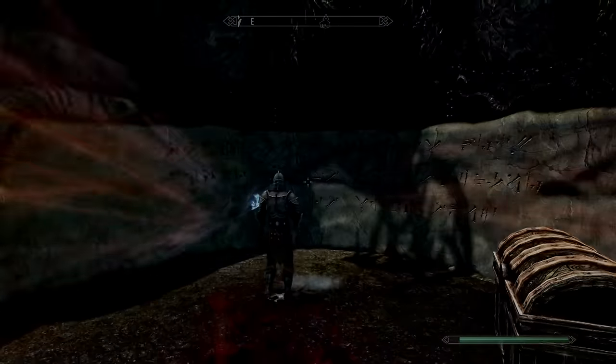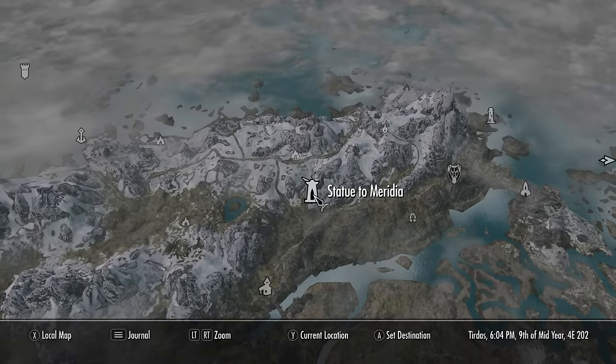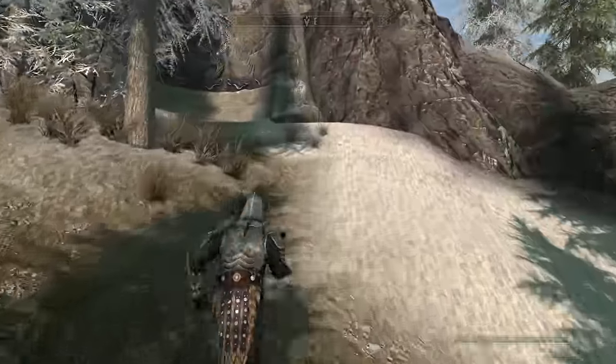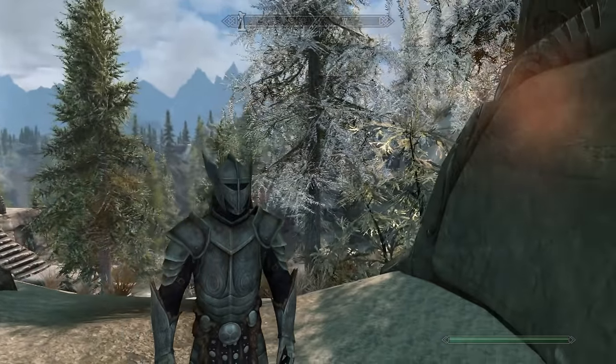Come grab this. And then after that we're headed over here to the Statue of Meridia, just outside of Solitude, for the third and final shout. Grab that. And then after that, hopefully you have three Dragon Souls that you can slap in there.